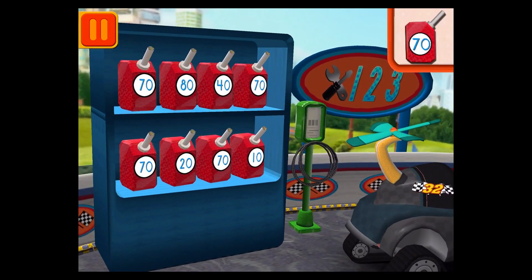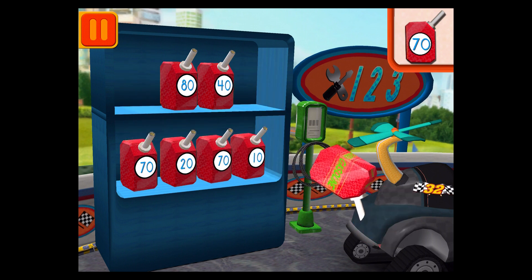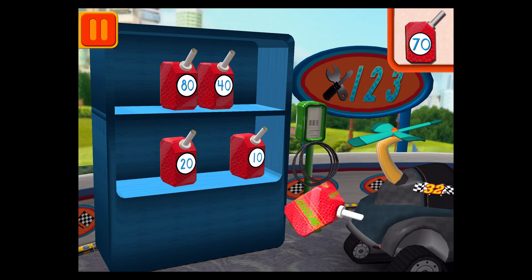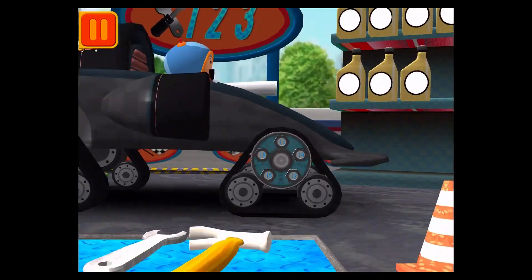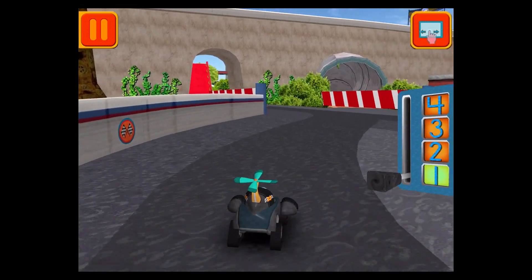We need gas cans with the number 70. Find the cans with the number 70 and drag them to your car. Good. Next. We need a big lug nut. Tap on the lug nut that has the largest number. Awesome. Great. We need to get back to the track.